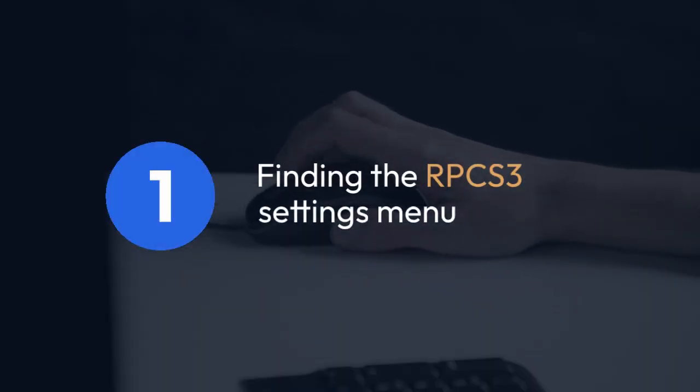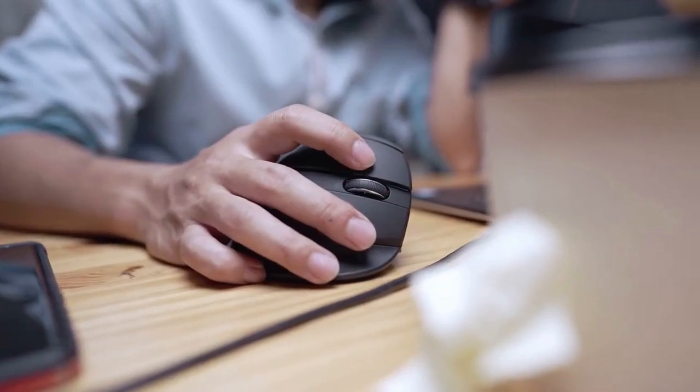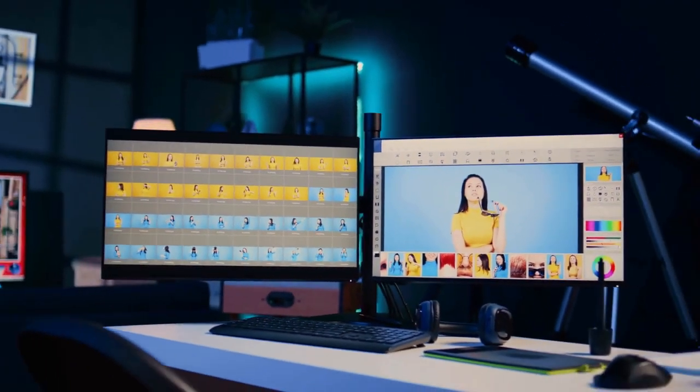Step 1: Finding the Settings. First, you need to locate the RPCS3 Settings menu. This is usually accessible through the main RPCS3 window. Look for a menu option labeled Settings or something similar. The exact location might slightly vary depending on your RPCS3 version, but it's always in a prominent place.